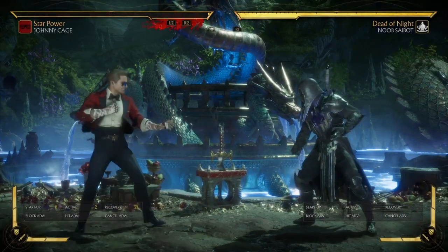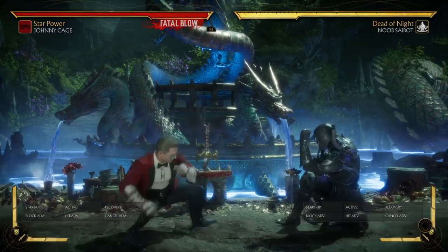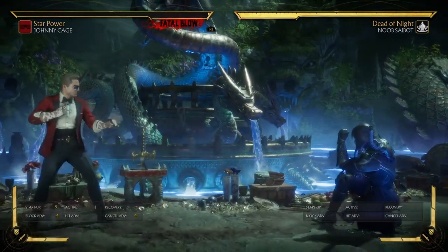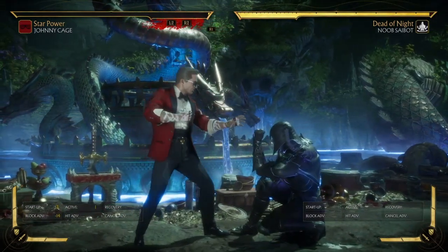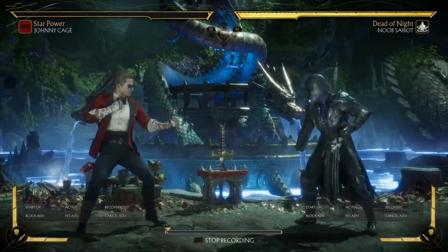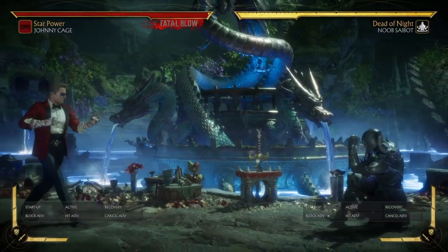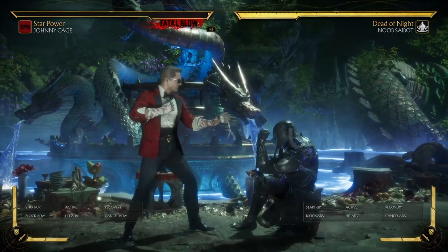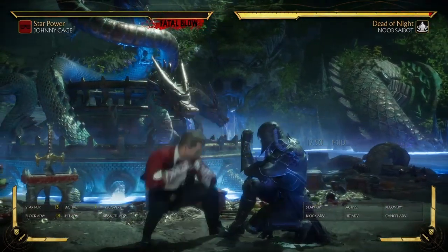His down 3 and down 4 essentially swap roles because of range — his down 3 has really good range. Keep in mind Johnny Cage has really safe pokes. When Noob Saibot crouches, Johnny Cage is minus 4 on block, so he can back dash and whiff punish the opponent depending on what they throw out — mainly he'll go for his forward 4. He can also go into his nut punch, but there's no reason to flawless block since he's minus 14 on block and most characters have a crushing blow to punish him.